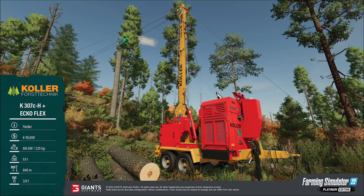The last fact sheet for this week is — even though Silver Run Forest is set in North America — another European piece of equipment: the Kohler K307C-H Plus Ecoflex. It's a yarder, and it'll cost you $95,000 with 225 horsepower and 9.1 tons. It has a range of 840 meters, stretching quite a distance across the map, and weighs 3.0 tons. Giants previewed this in their FarmCon livestream, showing how a yarder pulls big trees up a slope.